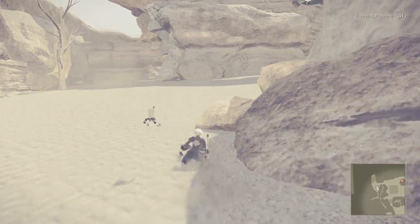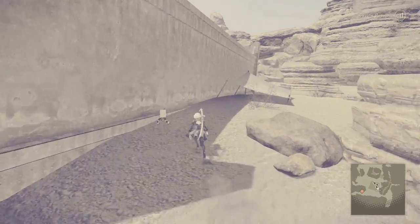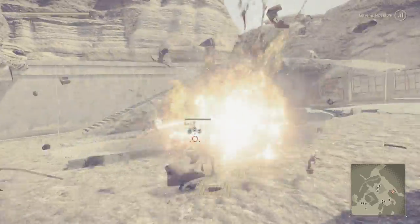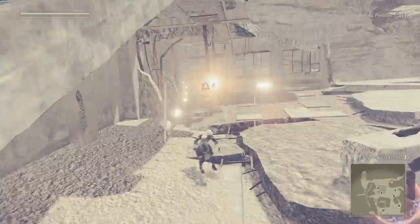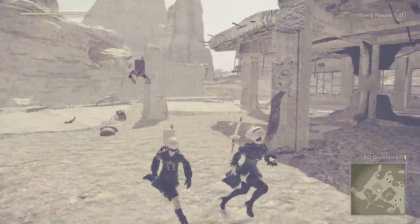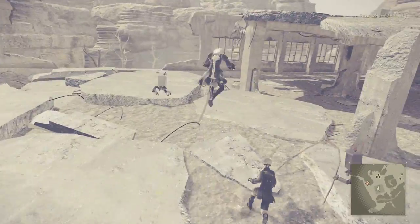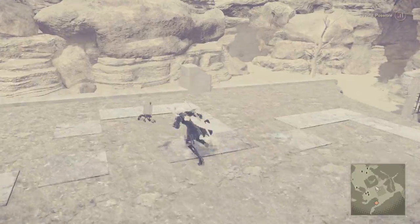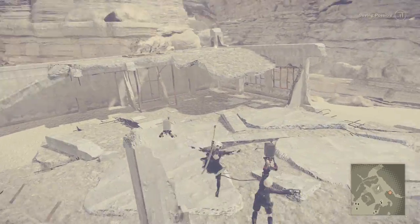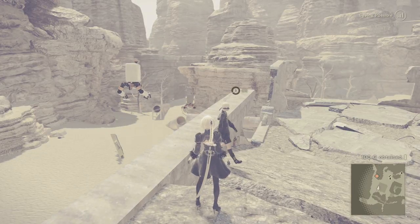I think that's probably gonna do it for this episode. I hope you all enjoyed, and the next one we will start whatever mission is here in the desert. The gunners are so easy to kill — it's like a joke. Is there actually anything up here? Does not look like it, just some enemies to kill. That's alright. Nothing up here. Alrighty guys, that's gonna do it for this episode. I hope you guys enjoyed — drop a like if you did, subscribe if you haven't, and I'll catch you guys in the next episode of NieR Automata. Peace out, thank you.